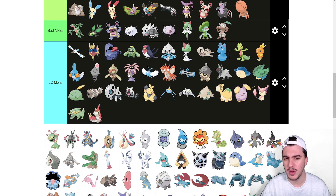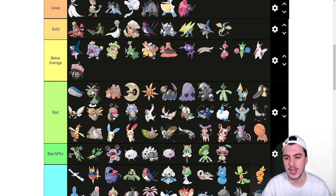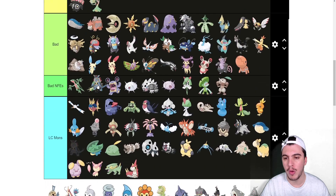Lileep goes here in LC. Cradily goes into below average. Having a Water immunity, access to Rocks, solid coverage, and recovery — it just makes sense there. I'd rather have Cradily over everything else in its tier.